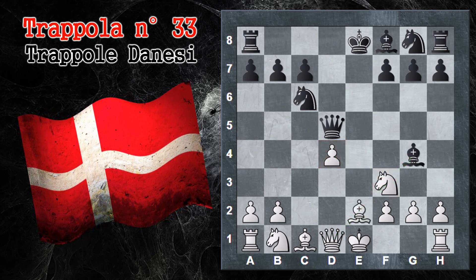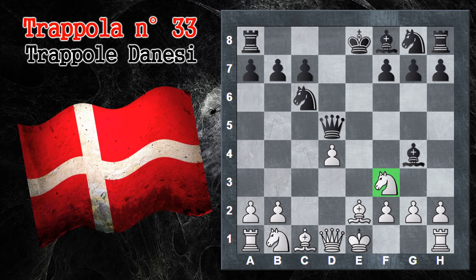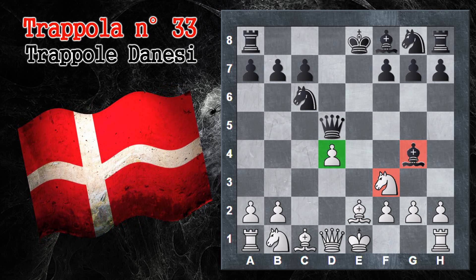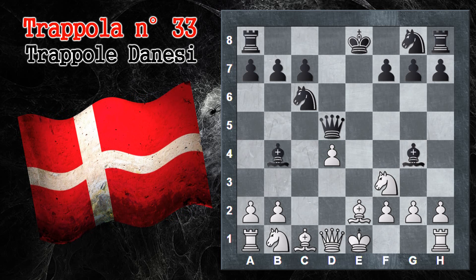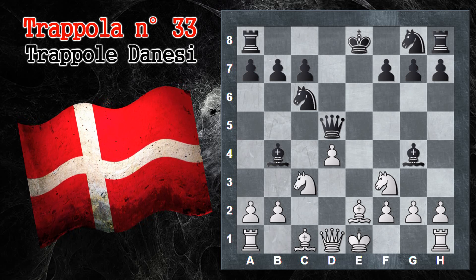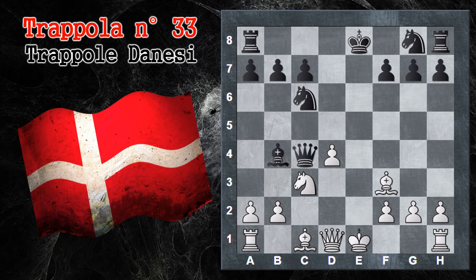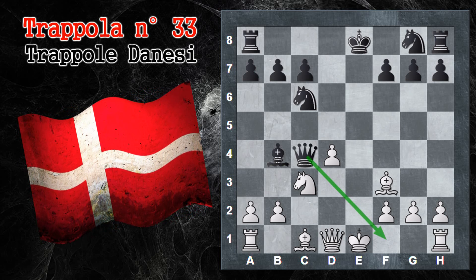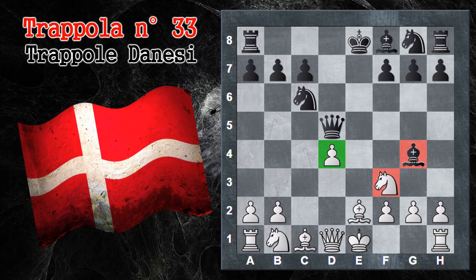Alfiere E2: l'alfiere va a schiodare il cavallo. Sembra quasi che al nero sia concessa l'opportunità di cambiare il cavallo con l'alfiere e poi catturare in D4. Una cosa che potrebbe fare il nero è continuare a sviluppare con alfiere B4 scacco: vedete quanti pezzi il nero ha già sviluppato a differenza del bianco. Tuttavia la posizione è abbastanza pari perché dopo cavallo C3 segue alfiere per F3, alfiere per F3, donna C4. Questa configurazione impedisce al nero di far arroccare il bianco e più o meno si è ottenuta la parità.